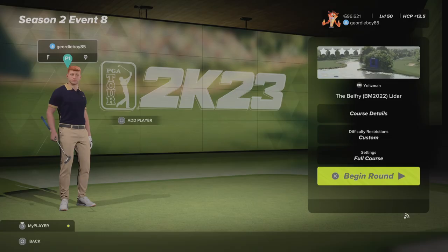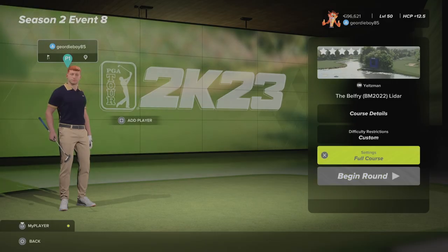Hi there and welcome back to the channel. I'm playing the Sanctuary Legends Wing Ultra 2 Sims Society. It's season 2, event number 8 — the final event of the season. The Belfry LIDAR by the designer Yeltsman. Let's have a look at the settings.